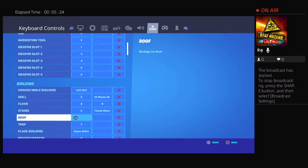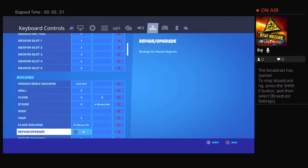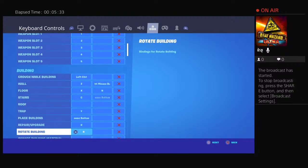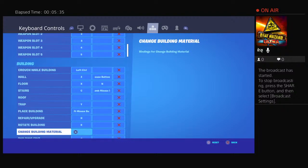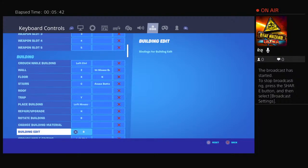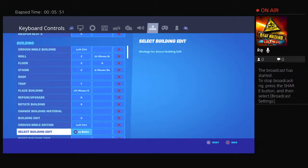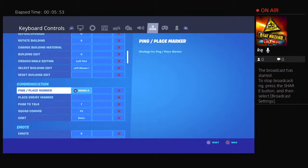I unbinded a couple things by accident. Place buildings is left mouse button, repair/upgrade is R, rotate buildings is Age, change building material is C. Building edits is G — I did unbind a couple things by accident. Select building edit is crouch mouse button.